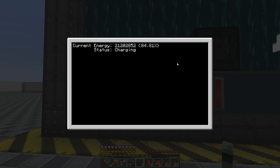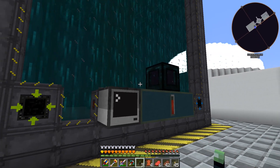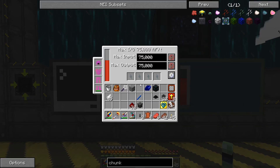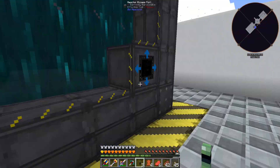Now that charging has stopped, how much RF/t are we actually using? 17,000... 18,000... 19,000... 20,000 — oh my goodness. So this quarry and our AE system together are using a significant amount of power. If I remember correctly, this reactor only makes about 40,000 RF/t. We're up to 23,000 right now — wow. That is way more power than I was expecting. I'm going to have to keep this thing stocked full of yellorium because we're going to be going through it really quickly.